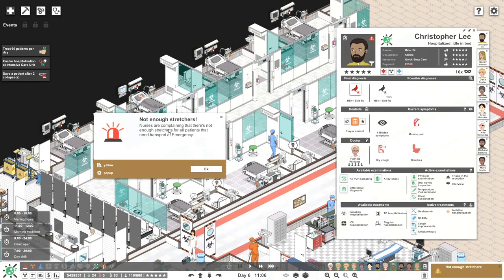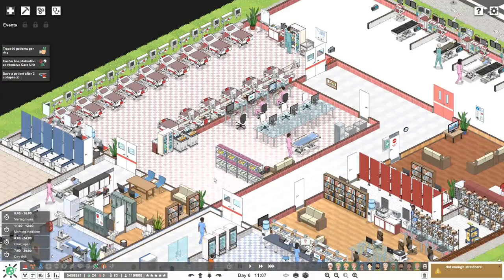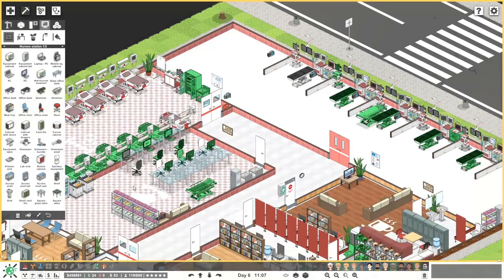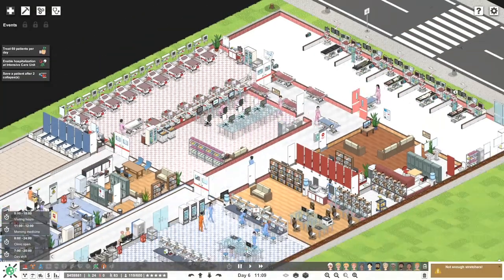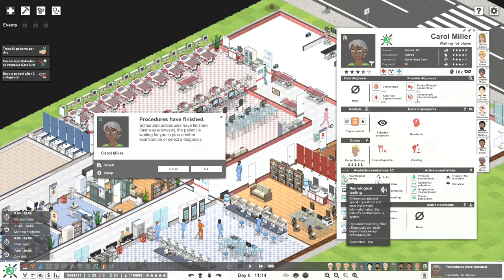Nurses are complaining — not enough stretchers for all patients needing transport at emergency. Let's pause and have a look at what's going on downstairs. I'm assuming we have tons of stretchers but we can certainly add more. We'll throw in some stretchers just over there, in a few locations. Plenty of additional stretchers in emergency now. What's going on over here — anything flashing? Physical, abdominal, temperature management. This can be done in the office — and this is done in any office as well.